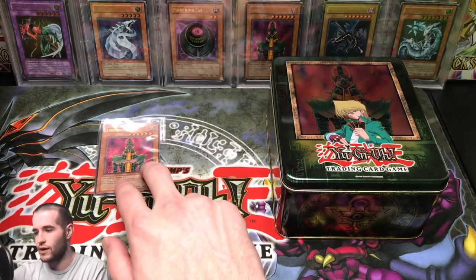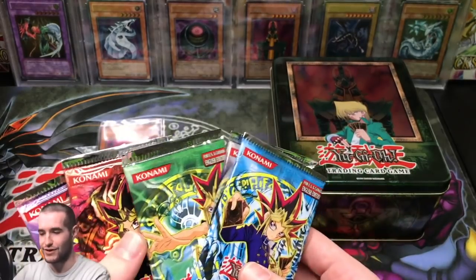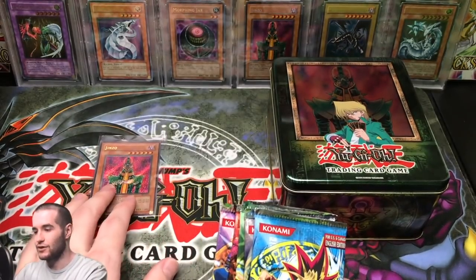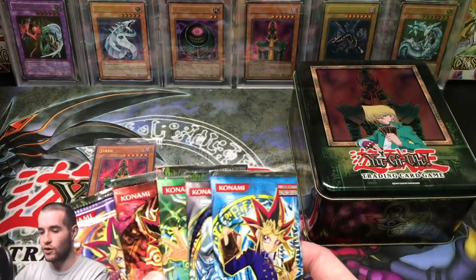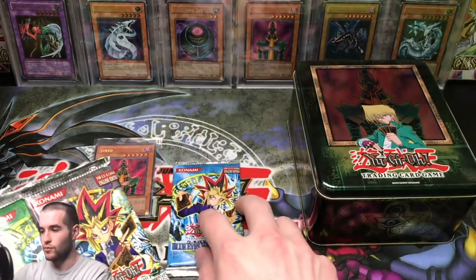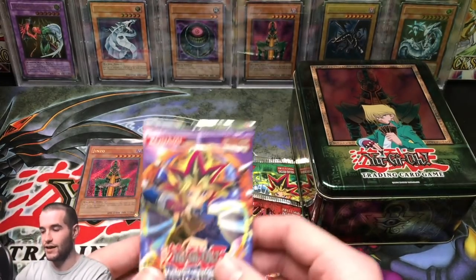It is amazing that we have 6,000 subscribers — pretty crazy because it just feels like yesterday we had 1,000. There's our Jinzo: what a beautiful card, even though it does have some damage. We're going to start with the packs and go backward — Blue Eyes last. Maybe we'll pull a Jinzo out of a Jinzo tin.